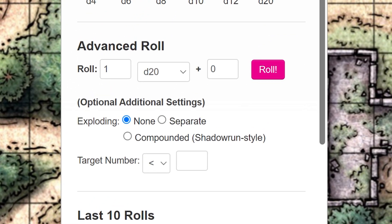Under Advanced Roll, you can change the number of dice you want to roll, the type of die from the dropdowns, and add any modifiers as well.